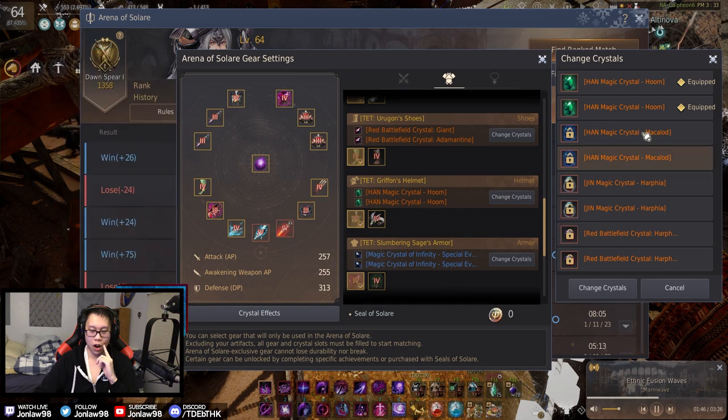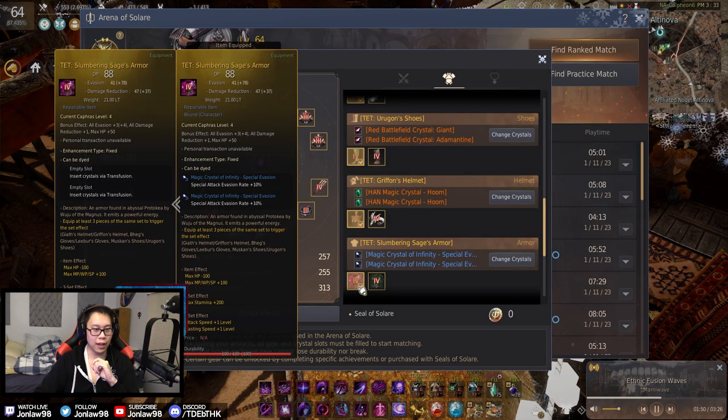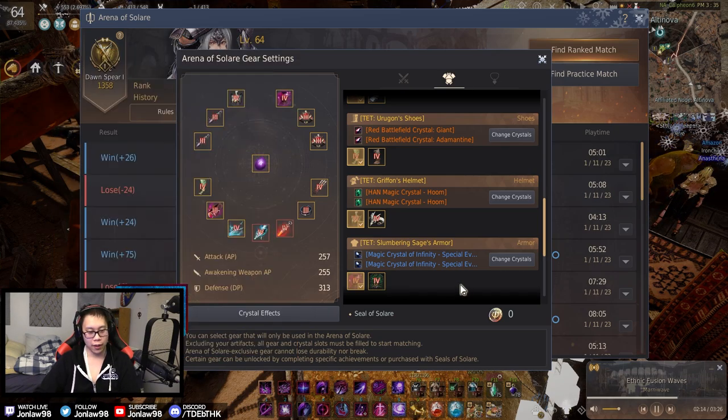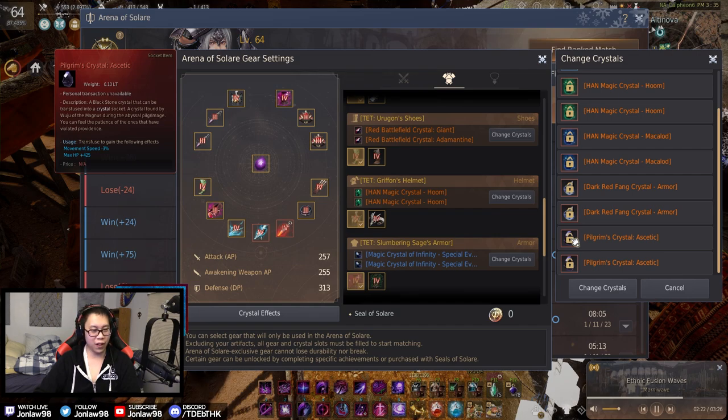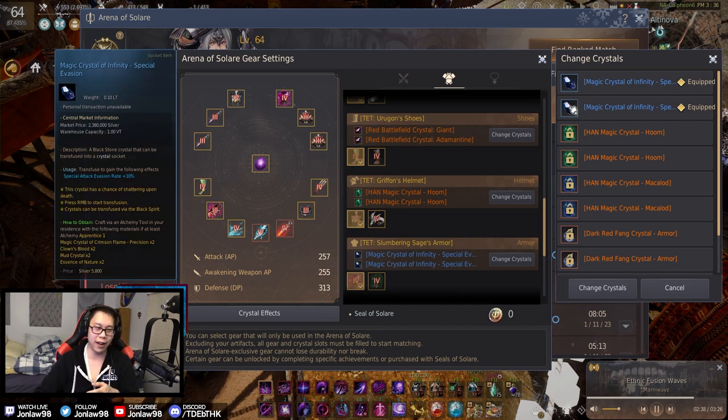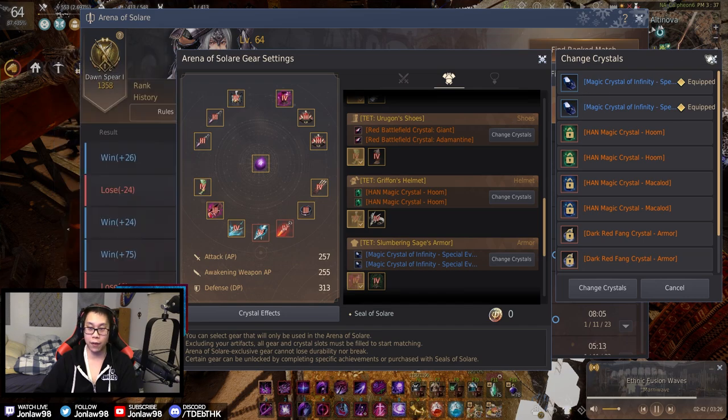There's a difference between the two armor types: the Slumbering Sage's Armor gives more DR and less evasion, which is for dark knights since we're DR-based. If you're evasion-based, you use Dim Tree Armor. The pilgrim's crystal armor seems suited for specific classes like guardians who can fly or Shais. Ultimately, by default everyone should stay with special evasion crystals — these are solid for every class.